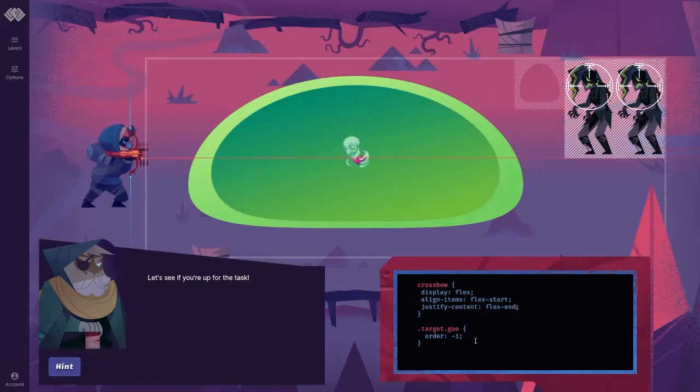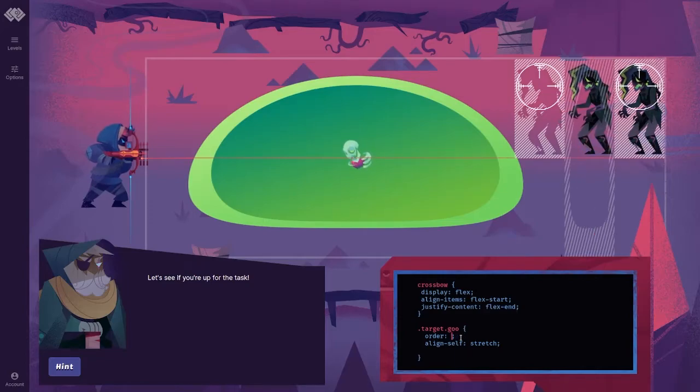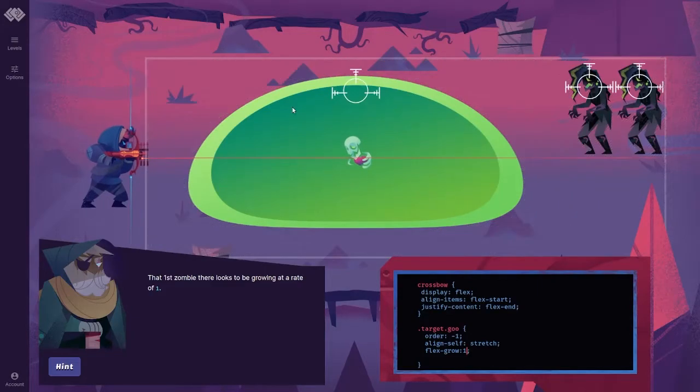Now we've got to worry about this guy. Align self stretch. And then the goo — he's number 1, negative 1. Let's just try 1. Nope. Let's try 0. So it is negative 1. Align self is set to stretch, and he's not growing. The first zombie there looks to be growing at a rate of 1.